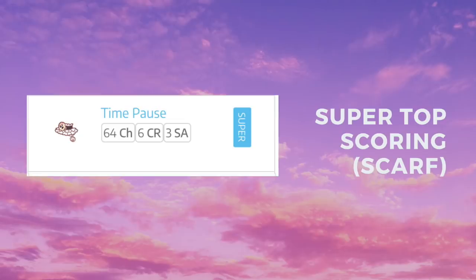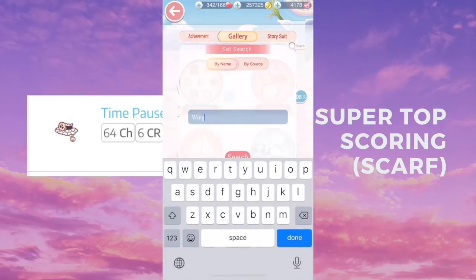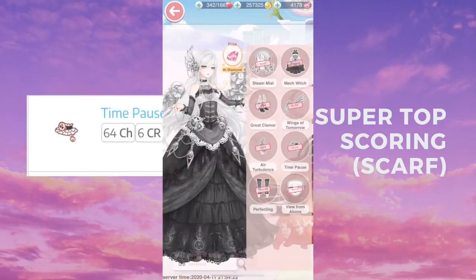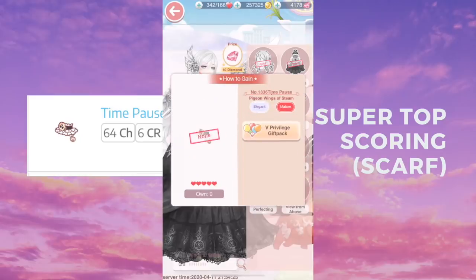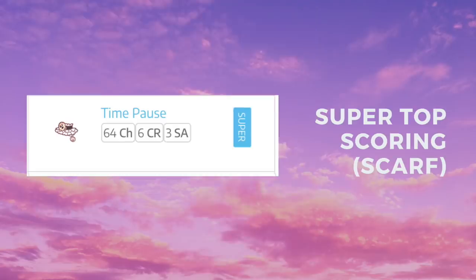The next one I can't show you because even Sin Kitty doesn't have it — it's a V15 outfit and it's also one of my favorite outfits because she's so pretty. This is the top scoring item for the scarf and it's called Time Pause. Unfortunately, I'm checking on Love Nikki's info and literally only 0.8 percent of users own this.